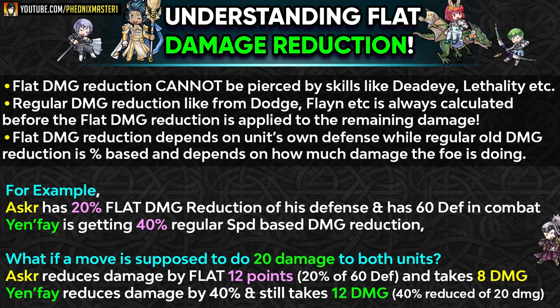Another big difference is that flat damage reduction depends on a unit's own defense, like in the case of Asker and Spring Maria. Whatever defense they have in that combat, they're going to be getting that flat damage reduction. But regular damage reduction is percentage-based, so it really depends on what kind of damage the opponent is doing to you. Regular damage reduction is quite relative in nature, but flat damage reduction is pretty flat in nature.